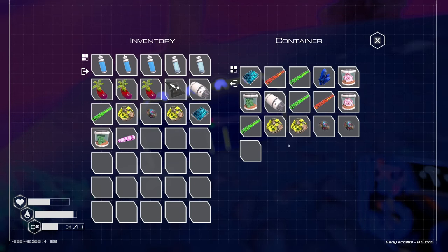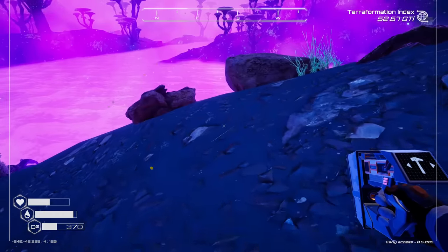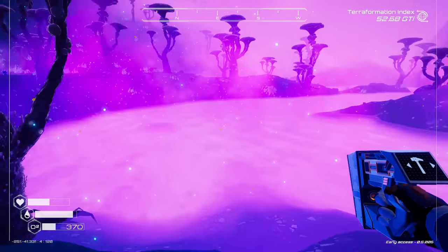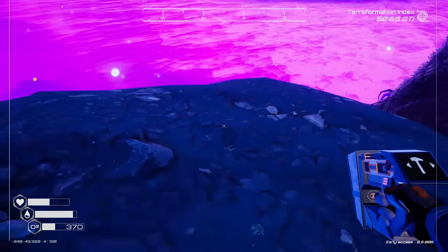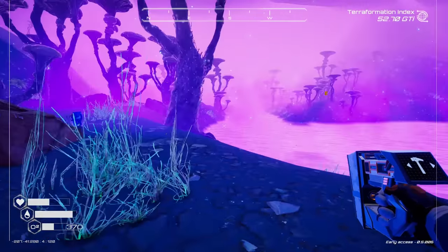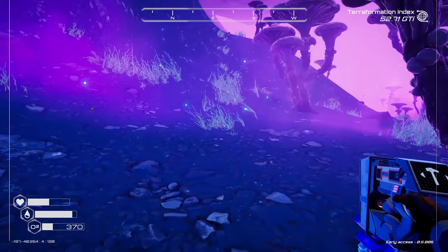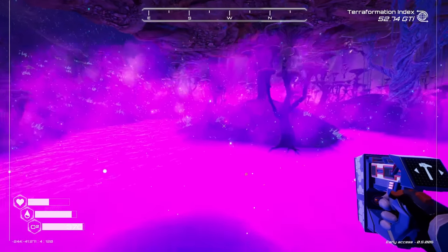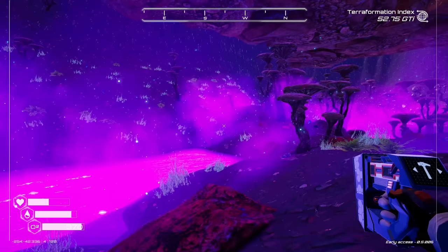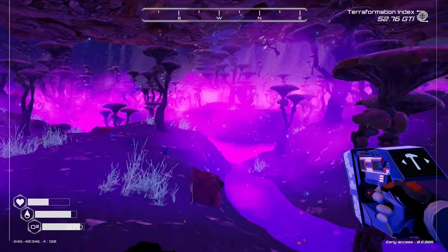There's another chest — wow, look at all the stuff in this one. It has like almost four rows full, or three — I had three full rows and the beginning of a fourth, which I don't think I've ever seen that much stuff in a chest before. There's a glowy glowworm all the way over here. There must be a storm going on outside.